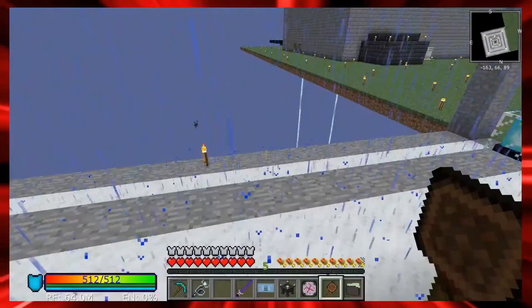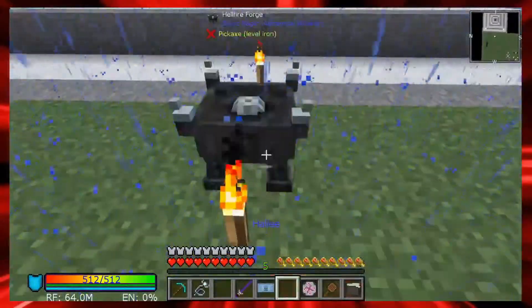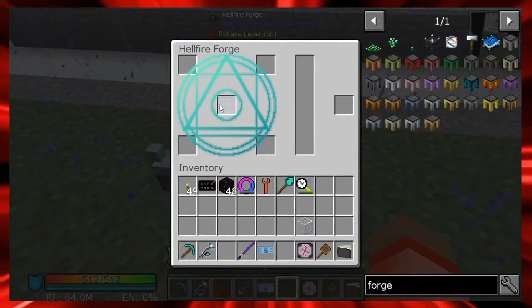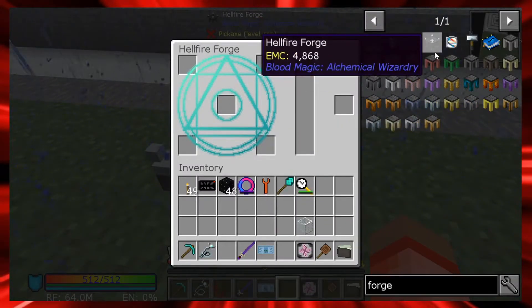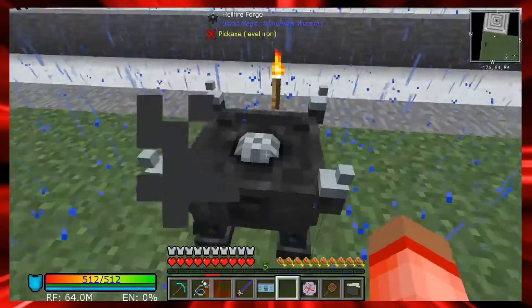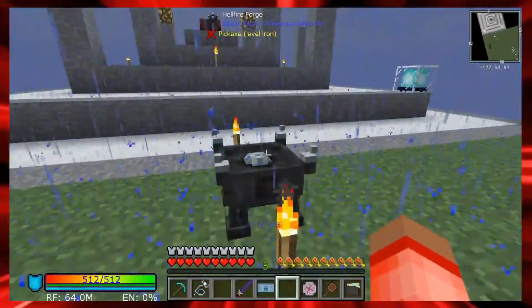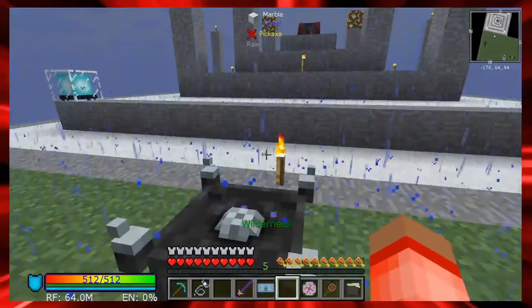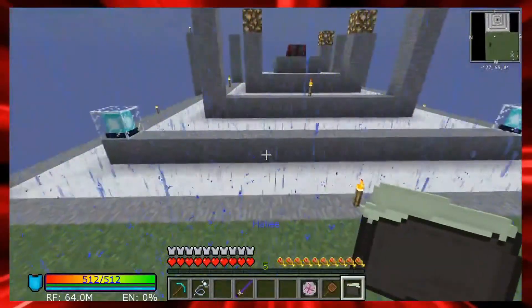Now we have our hellfire forge - I'll just set it down here in the middle of everything. There are slots here, and I'm going to need to make tartaric gems. I made a series a while back called Sky Factory and went through this - not much has changed in blood magic from 1.10 to 1.12 to even 1.14. If you want a detailed scenario of how to get tartaric gems, go back and check those videos.